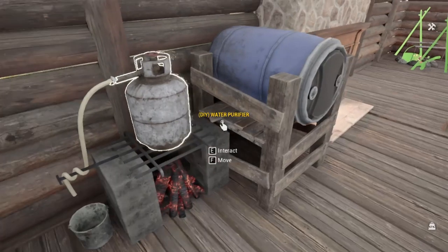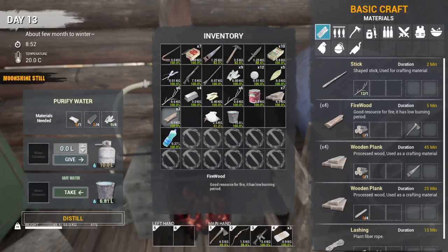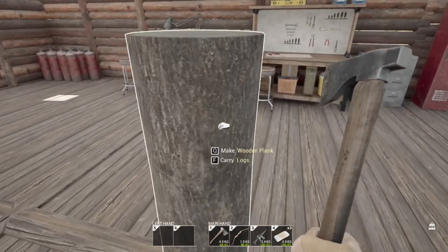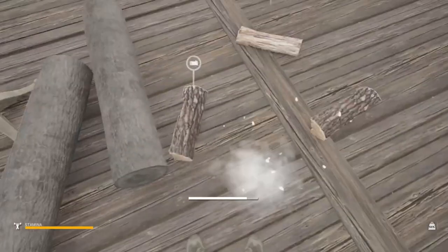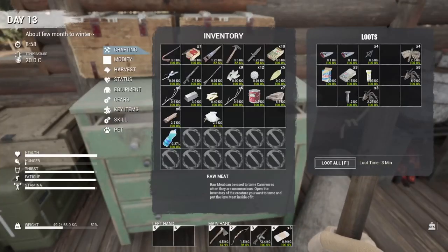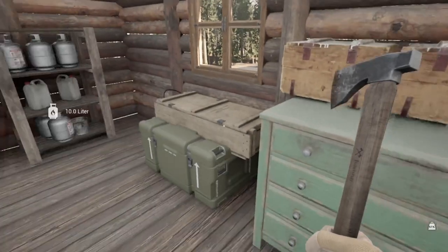That chicken's starting to spoil — need to get that processed and cooked. We also need matches and firewood. Let's get some firewood and find those matches.